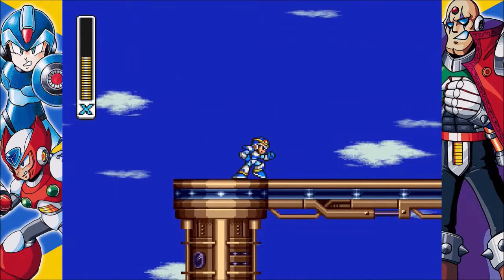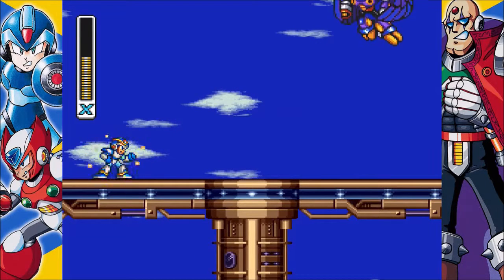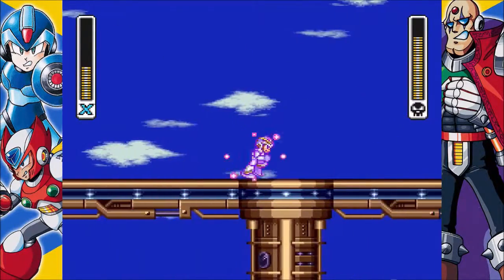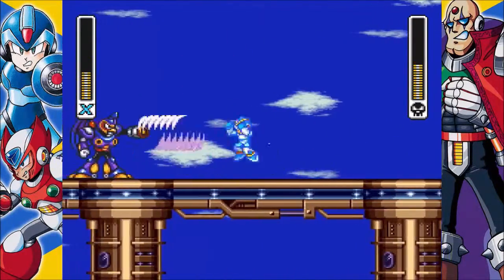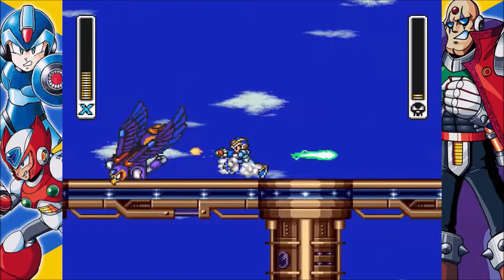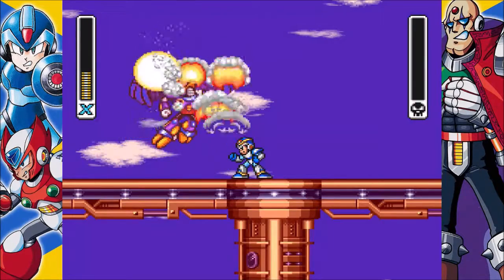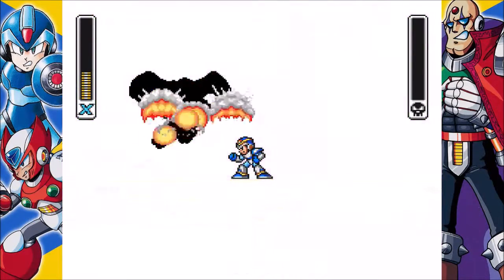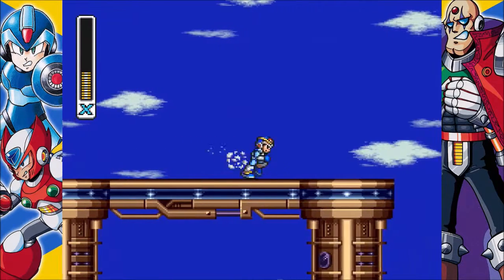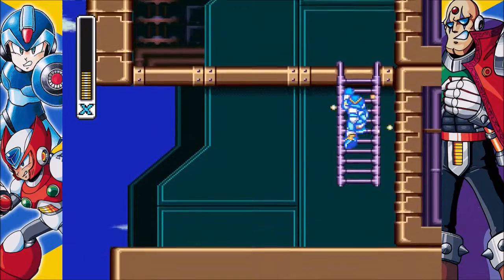I think the weakness of this boss is the Sting Chameleon weapon, so I'm not going to use all of it. Wait here — Storm Eagle, you're not majestic. All right, one more — got him. I don't want to use the sub tank right before we get to the boss, unless I get really low on health or whatever reason.